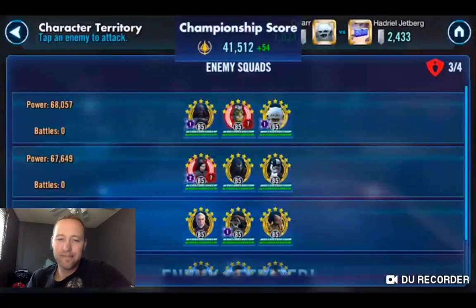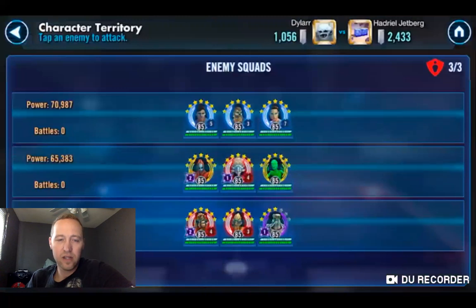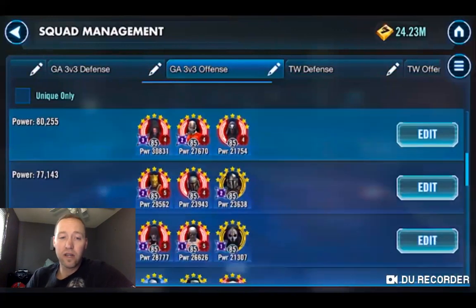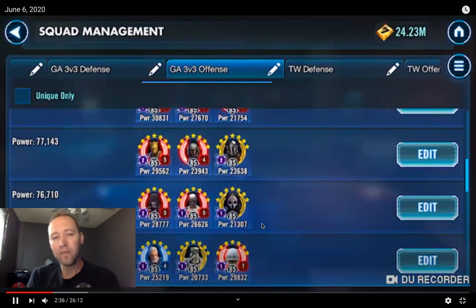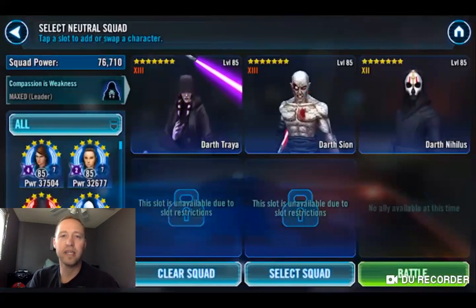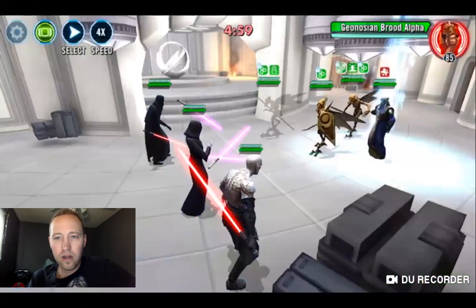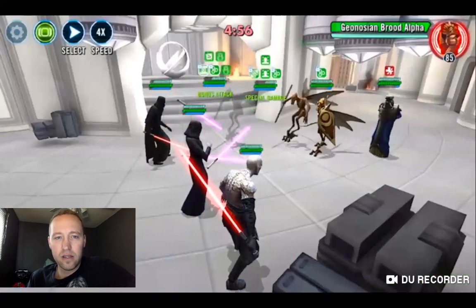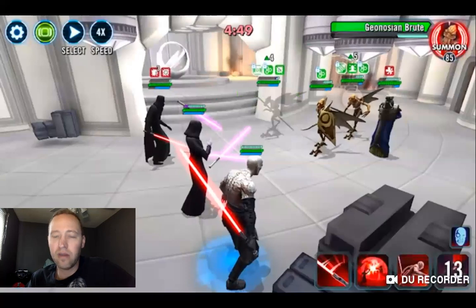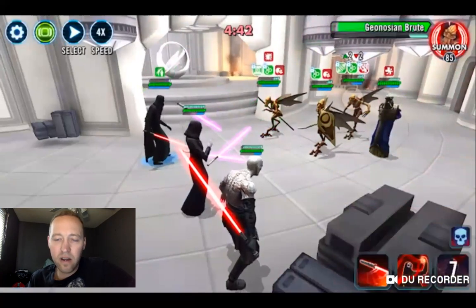I wanted to get that one out of the way since I know I'm using CLS there and don't want to be tempted to use him elsewhere. Now I'm going to open up the back zone — going right after the Geos first. He has Watt with the Geos, which I haven't seen before. I was contemplating whether to still use my Traya, but I thought let's just try it and see. They pile on Nihilus first since he's only gear 12, so I get my bait out there and everyone gets focused on Scimitar.